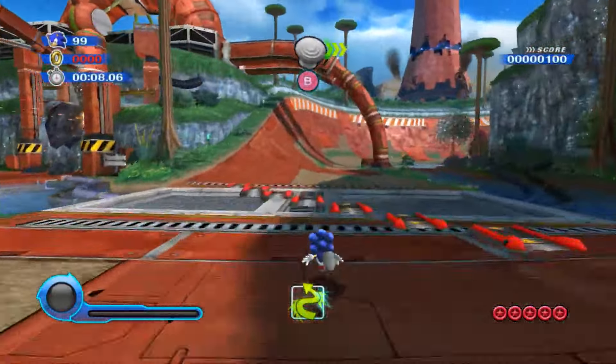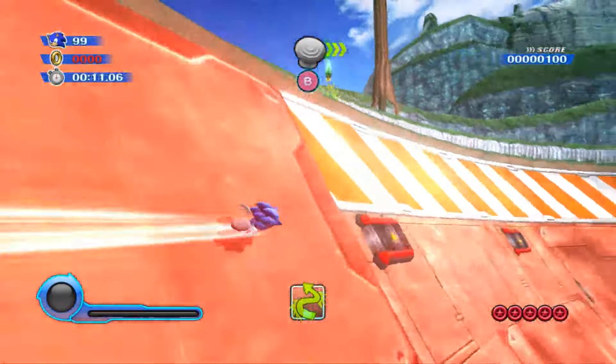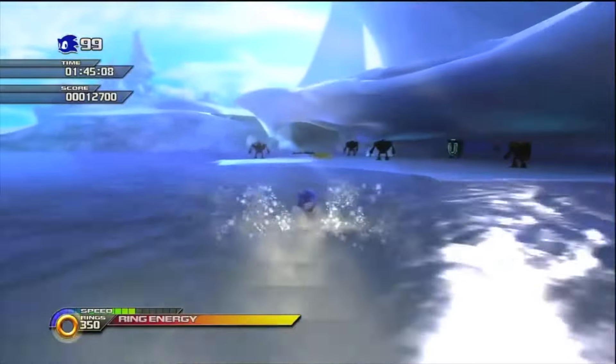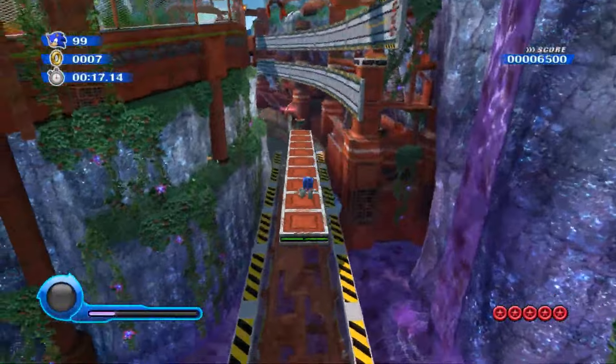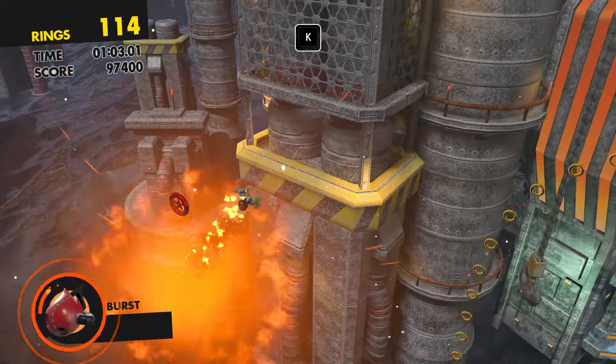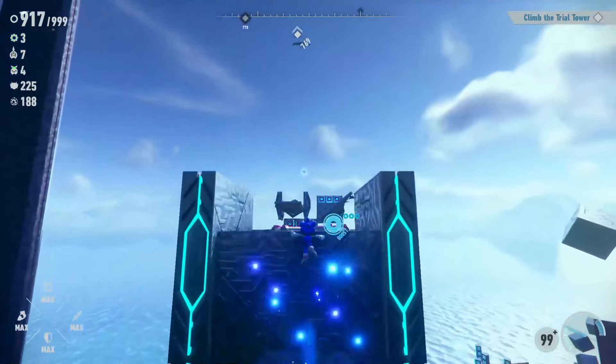The double jump has been a staple of every single boost game directed by Kishimoto, and even Lost World as well, which started off with Sonic Colors. While games like Generations and Unleashed focused more on reaction time, Sonic Colors decided to slow things down and focus more on platforming. The same thing rang true for Sonic Forces, and kinda sorta Sonic Frontiers.